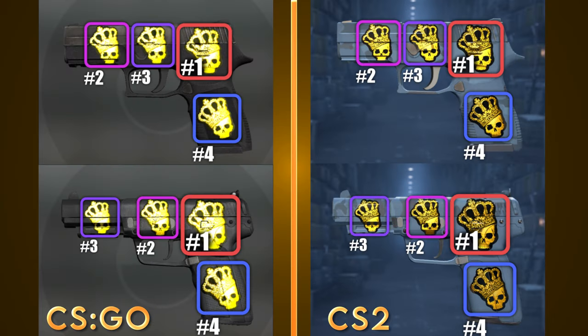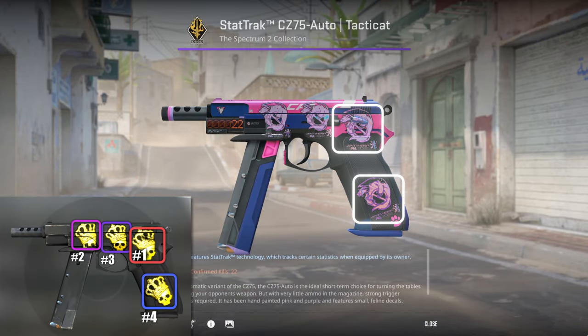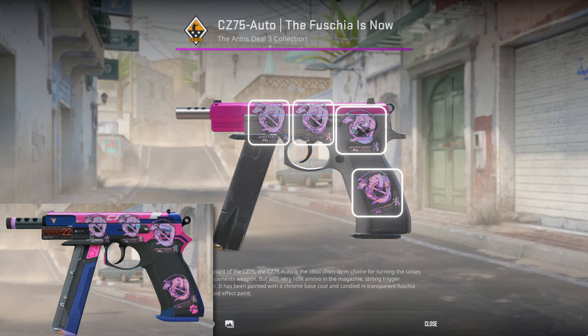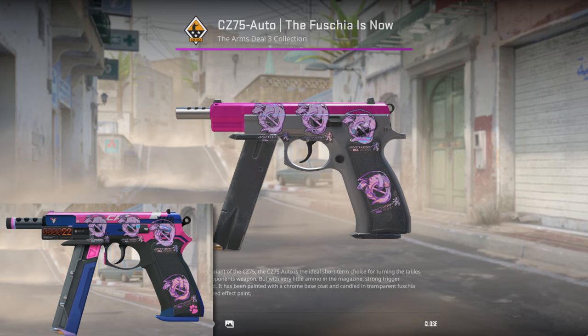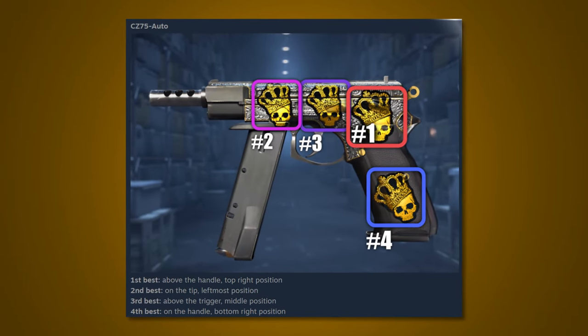Next up, and quite similar to the other pistols, is the CZ-75. Slots 1 and 4 used to be slightly bigger than the rest. Valve used to make the positions on the barrel of the pistol smaller so the stickers would fit and you'd see the entire thing. Now they've made all slots uniform sizes, which means stickers will be cut off in certain spots, giving the illusion that they're actually bigger. In reality, all 4 stickers are the same size now. Again, this is falsely represented in the updated guide.